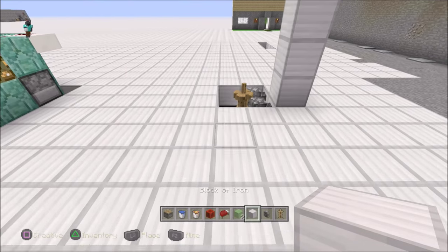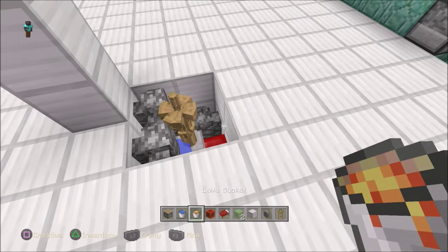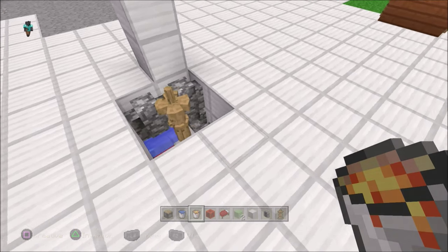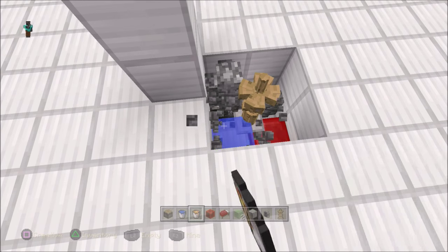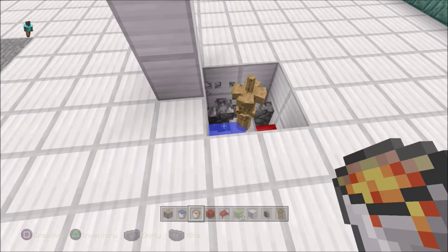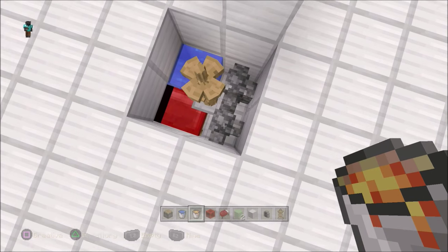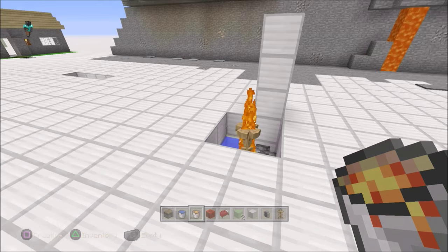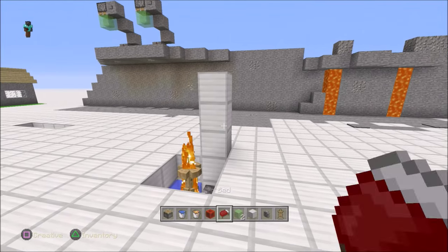Grab your bucket of lava and let's do this now before we start pushing things down. Get rid of this block here, this block here, and then get rid of this cobblestone wall right here next to the bed — replace it with lava. And now we have our fire!